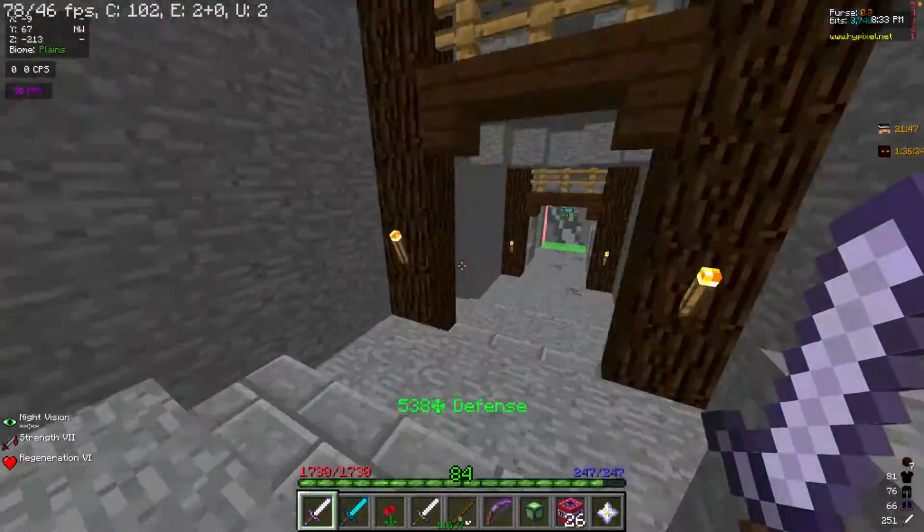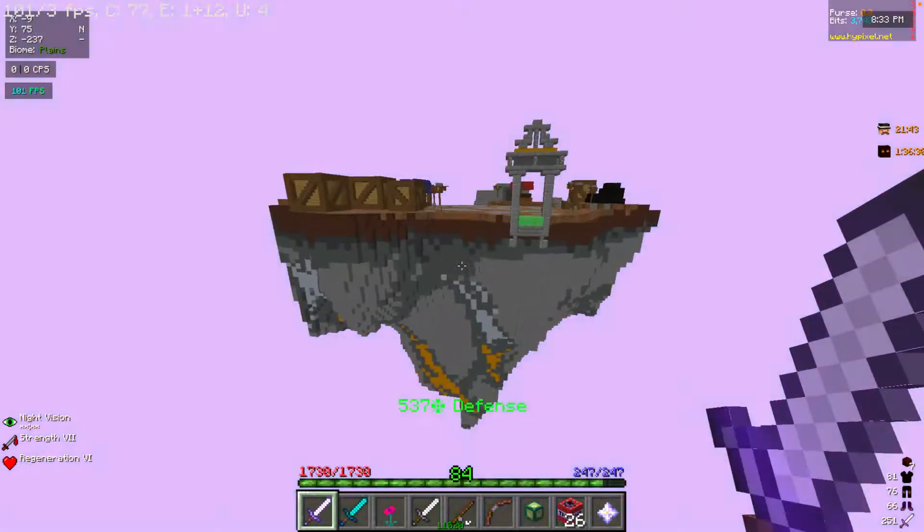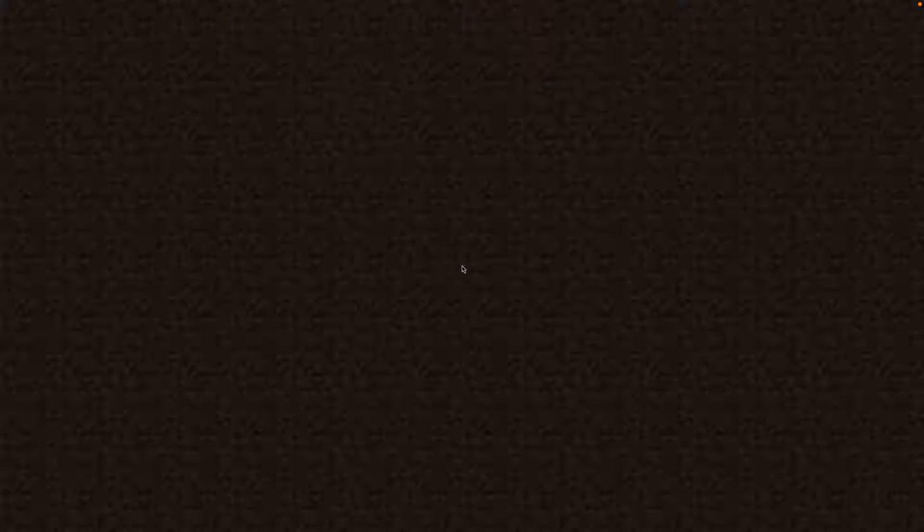So you're gonna keep going this way. There's gonna be a little cave that you can come into, and you'll see this — travel to gold mine. This will launch you to the gold mine and you'll get teleported to a different server.